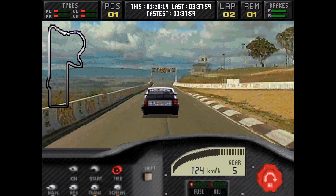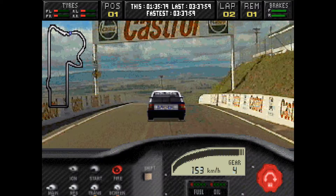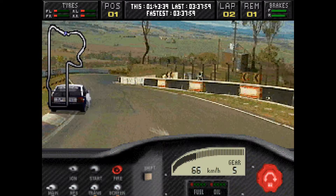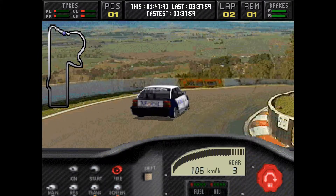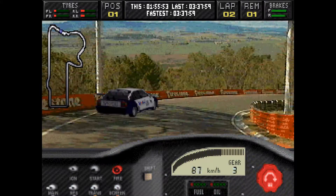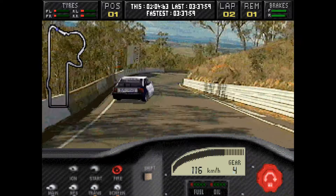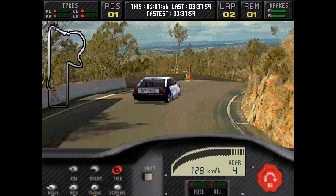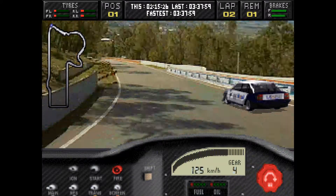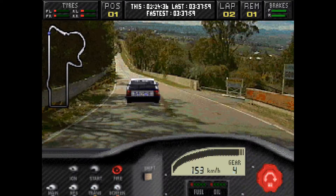I don't appear to have destroyed my car, which is nice. Though I think it's a little worse for wear. We don't appear to be going at any great speed. If you look at the top left-hand corner, there's a tyres gauge. I think if you smash it one too many times, your tyres might go. All of this is controlled by the arrow keys, by the way. Very, very easy. Very simple.